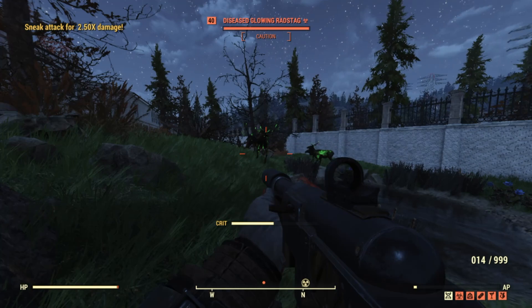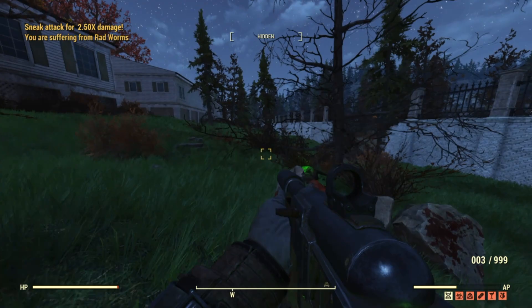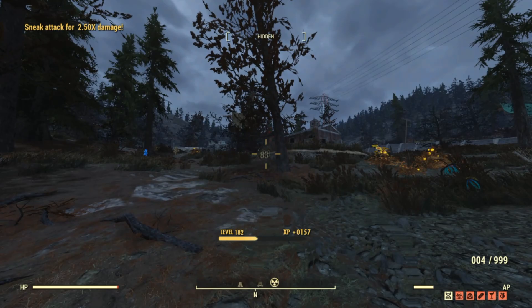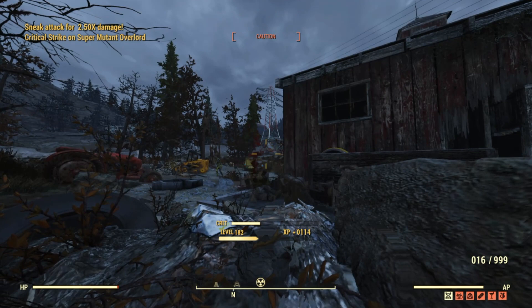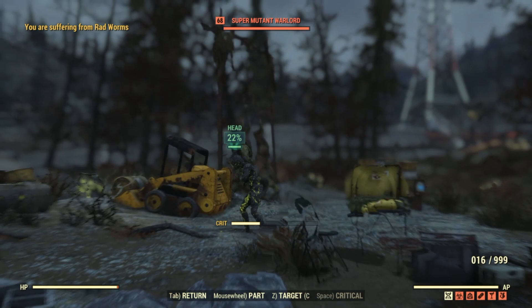Let's take a look at the automatic combat rifle in action. We've headed to the White Springs Hotel, taking on rad stags, super mutants, and liberators. Taking a look at the sneak attack damage ramped up to 2.5x and the critical hits as well. I'm not particularly impressed by the automatic combat rifle — the VATS accuracy isn't great, and the critical hit on this super mutant isn't too impressive. We're hitting 165 with crit hits, and 206 with adrenaline stacking.